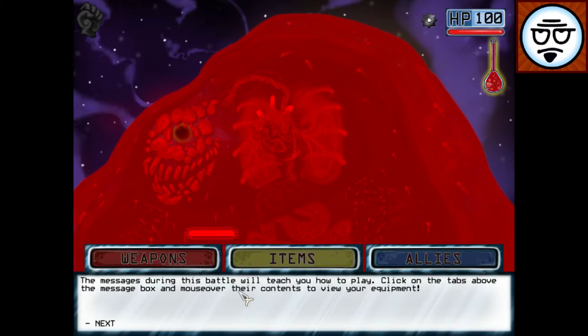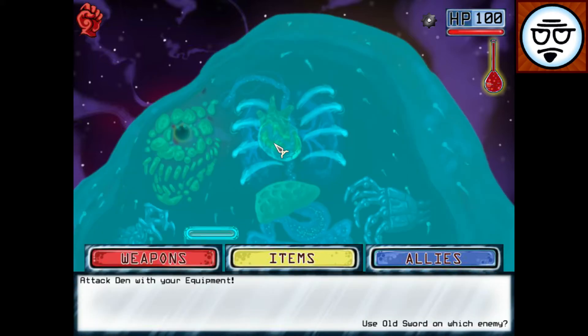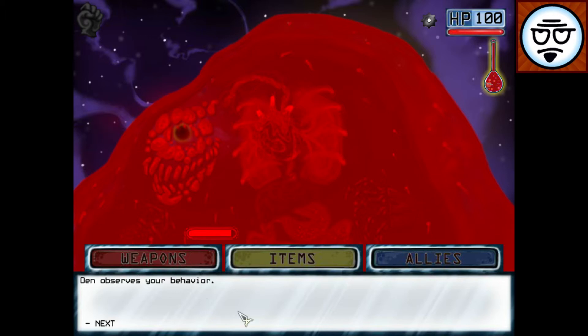Shall we enter combat? This will teach you how to play. Click on the tabs — you have weapons, items, and allies. I have an old rusty sword. Use this to attack your foe. Weapons do high damage when an enemy is stunned. Highlight it and hit him. Seven damage. He's observing my behavior.